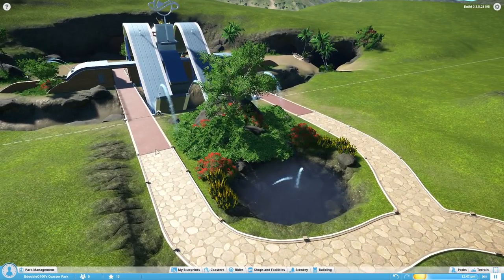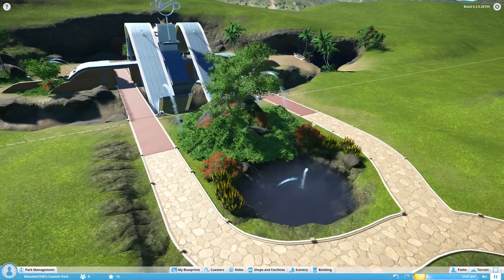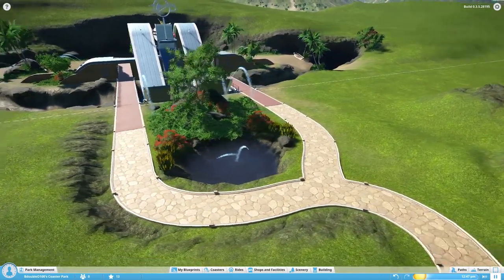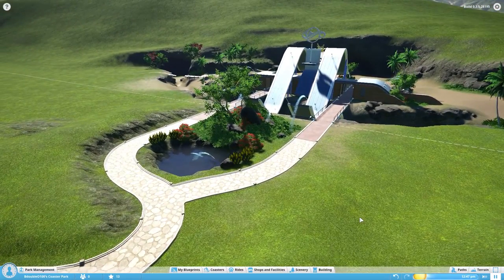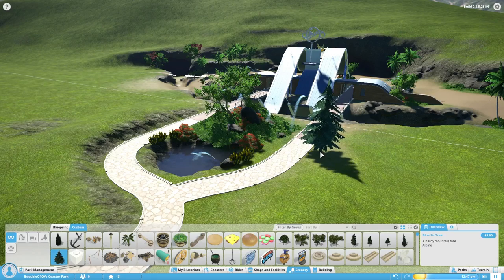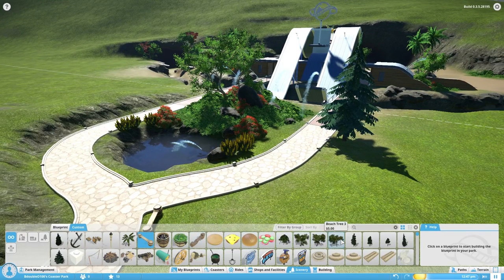This little entrance way is kind of a test world so I can show you a bit about the game - this is all you start out with. There's a little tree thing here, I made a little path that comes around, dug a little pool and put some bushes and rocks in here. There is a lot you can do as far as customization - it's on a whole new level. Look at all these statues, a barrel for trash, a bench - there are just tons and tons of props.